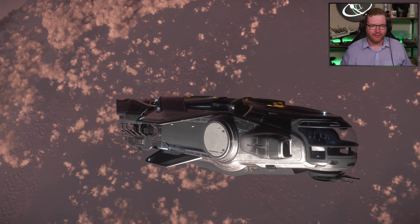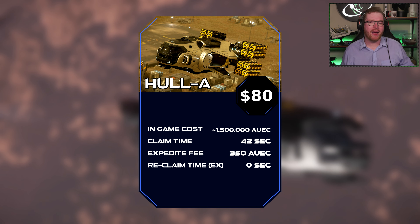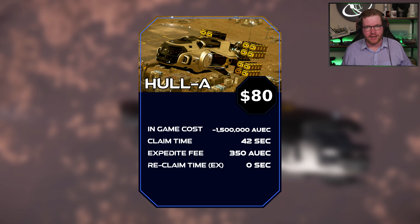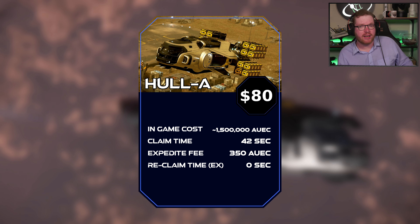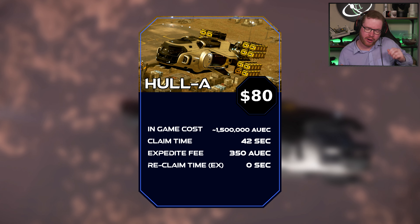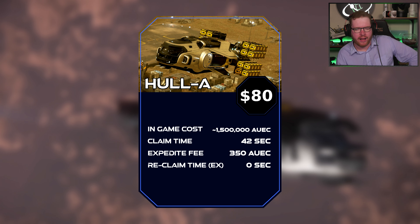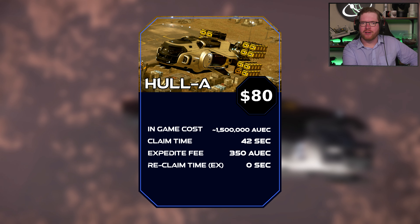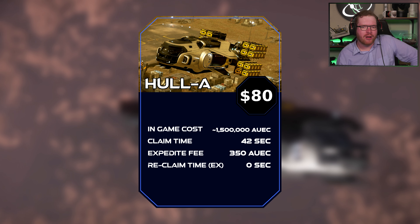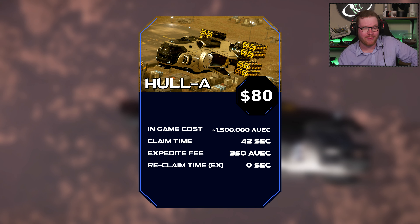Hello ladies and gentlemen, welcome back to Star Citizen. Let's take a look at the Hull A and start with the stats before we look at the ship itself. The MISC Hull A comes in at $80 US dollars plus VAT in the store. It's not for sale in-game yet — we're expecting it in the 3.18 patch. We don't know the in-game price, but a good guess is anywhere between 1 to 1.5 million alpha UEC when it becomes available.